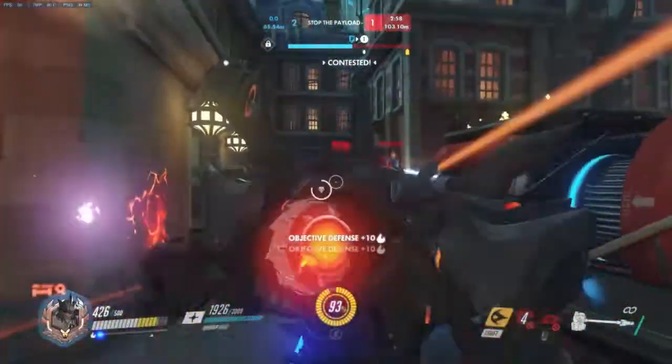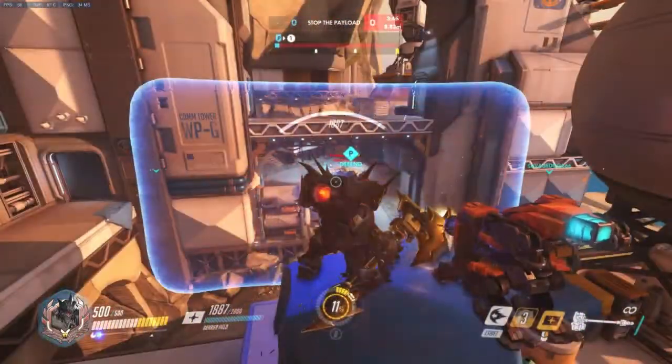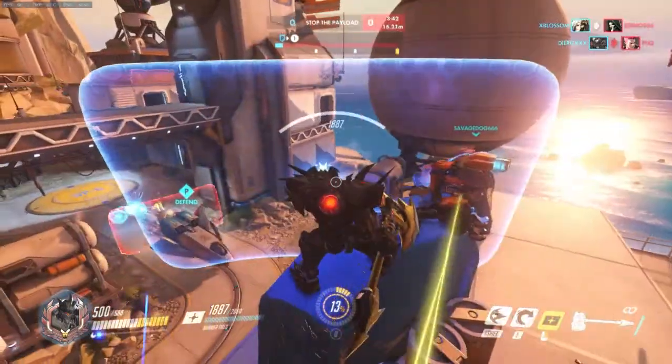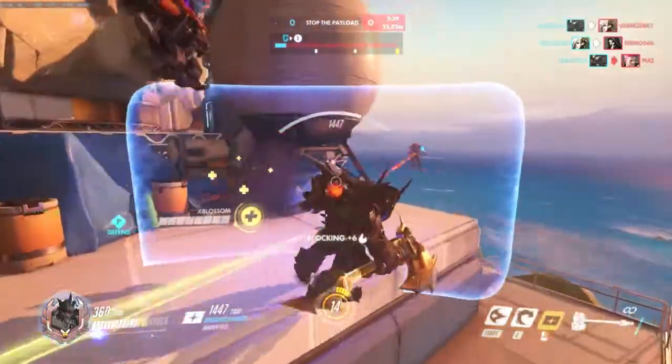Other than that, resist the urge, as strong as it may be, to charge into the enemy team, and save your ultimate as a defensive tactic for when the enemy makes a strong push, perhaps with their own ultimates. Reinhardt plays a little differently, although still similarly, on attack.